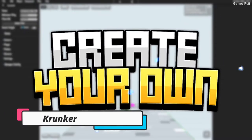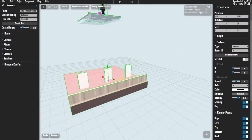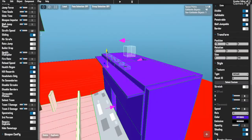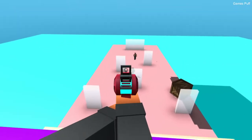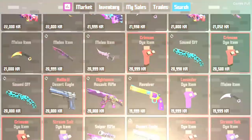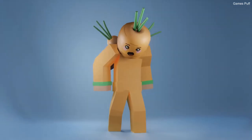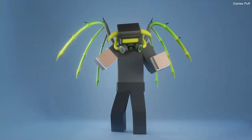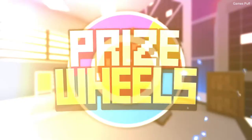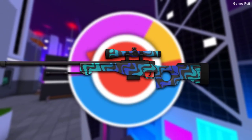Next up we have Krunker. Krunker is a free-to-play online first-person shooter. To beat the other players, you'll need to use 12 rotation maps and a variety of skill-based movements. It offers objective modes in addition to plain deathmatch, so you and your buddies will have plenty of alternatives to keep you entertained. You can spawn into a game without having to create an account first. If you and your friends wish to play with others, you can join a game, host a game, or browse through a number of servers.